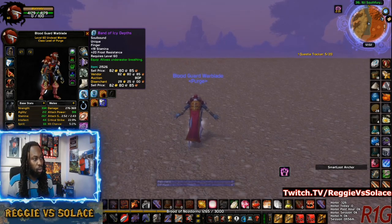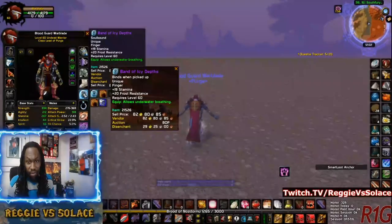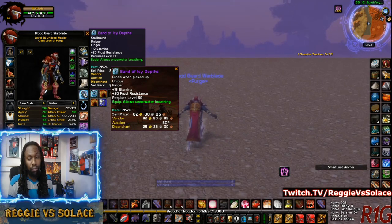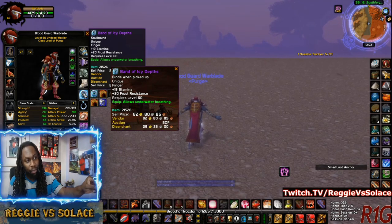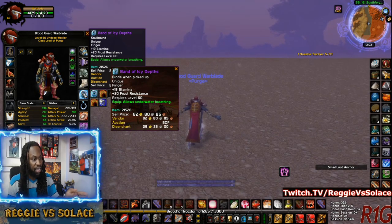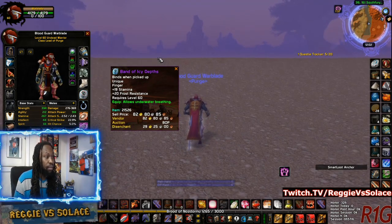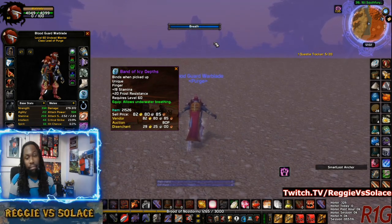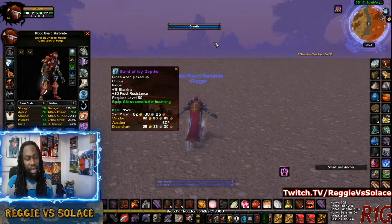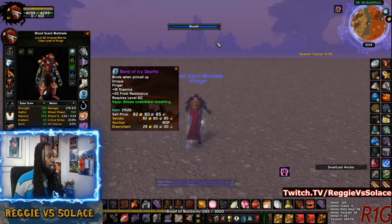We talked about stamina. We talked about the frost resistance in preparation for the Sapphiron fight in Naxxramas, which everyone should be focusing in on. And then you got the underwater breathing — we were able to show an example of the underwater breathing without the fight and with the fight. As you can see, I'm still underwater, just cascading away because I have this thing equipped. When you unequip it, the bar comes back again.